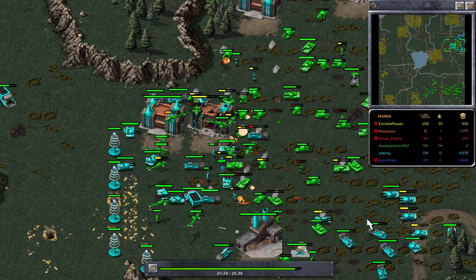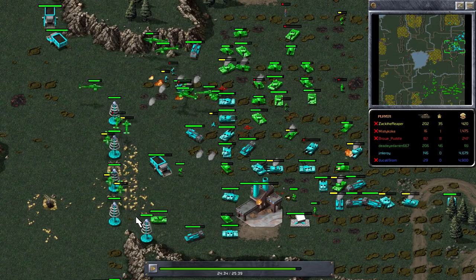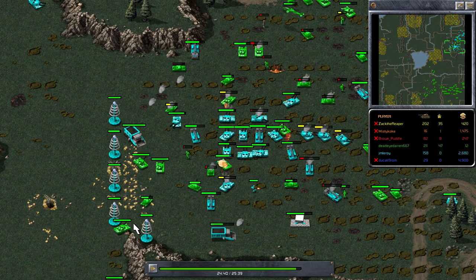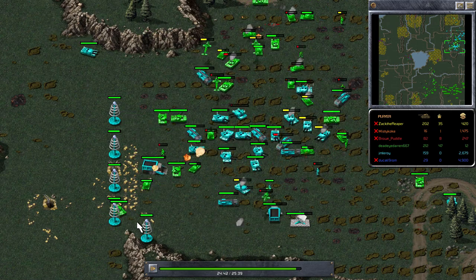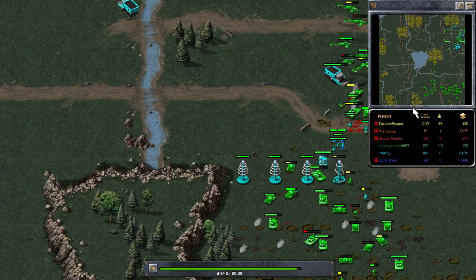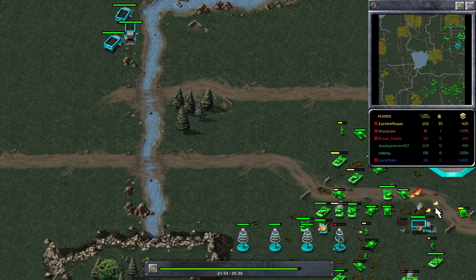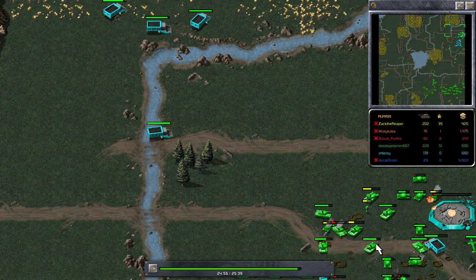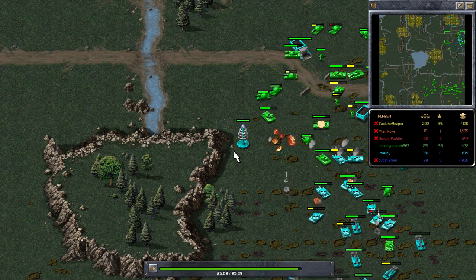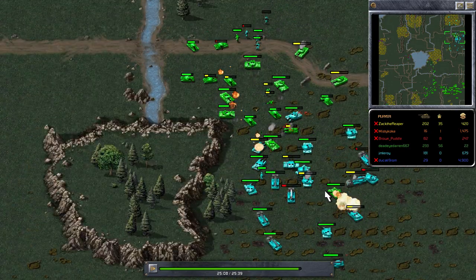Cyan still has an ore refinery up but needs to get the power plants down. The Tesla coils have switched off now and Green is continuing to destroy the power plants. Cyan seems to be deleting some Tesla coils and giving others power. Green is tearing through his base — at this point it's probably all over. The question is whether he can destroy the base with this force or whether he'll need a second wave.